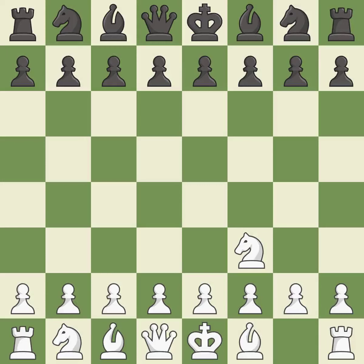The Réti is a less common but flexible opening that controls the center with the knight before committing a pawn. d5 occupies the center and controls the e4 and c4 squares. c4 attacks the d5 pawn, daring Black to trade on c4. If this trade occurs, White will have two center pawns versus Black's one center pawn.